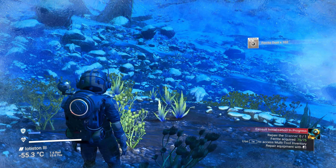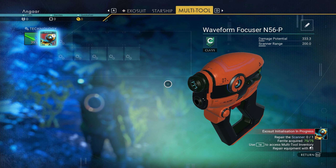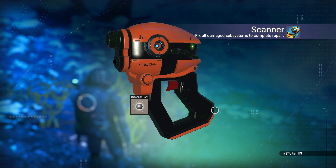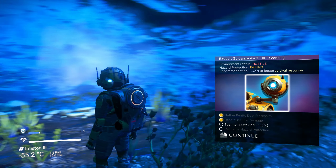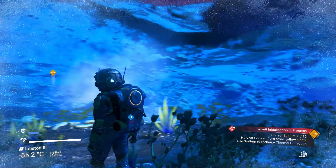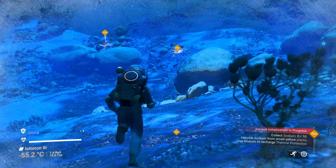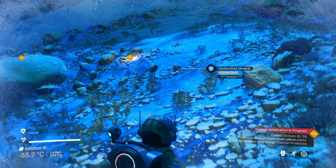The scanner is repaired. Now we press C to do a scan and it shows us the symbols of various minerals — Na of course is sodium. Let's run over to the sodium plant. We've got a little jetpack that we can fly with.